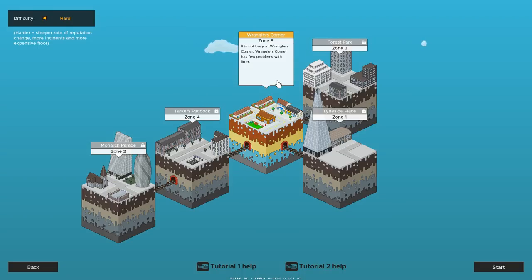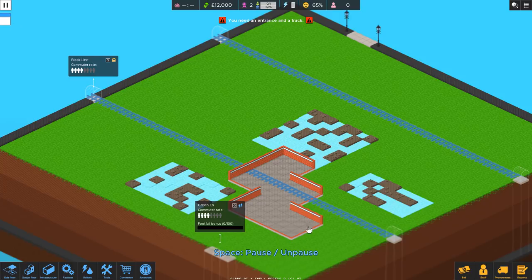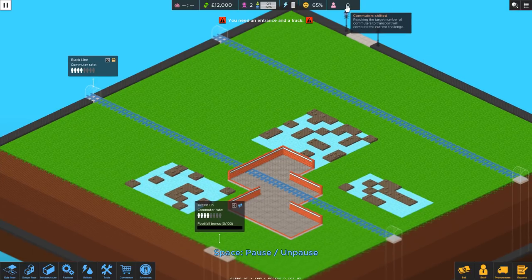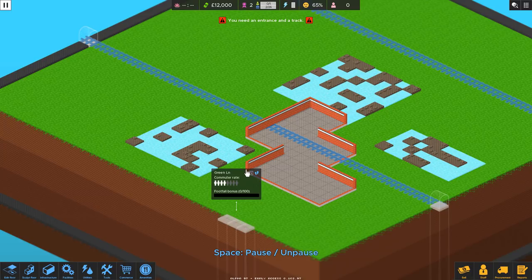We already know this is Wrangler's Corner. It's not busy and there are few problems with litter. I expect this map to be very easy — lots of free tiles. We'll get eased into the game. All of our street entrances are on the ground floor, and so are our train tracks. We have lots of tiles so it's a no-brainer.